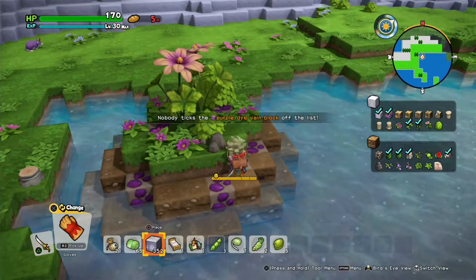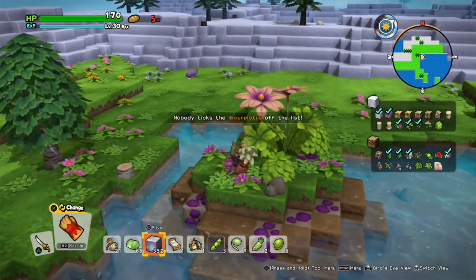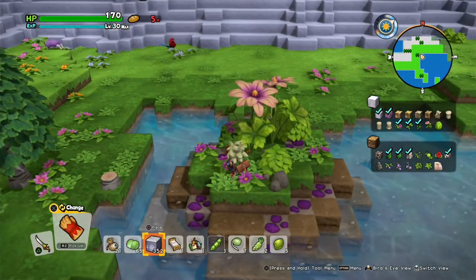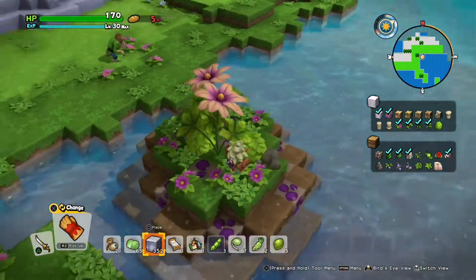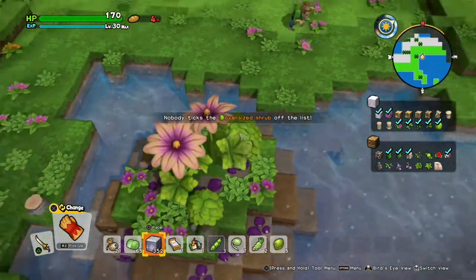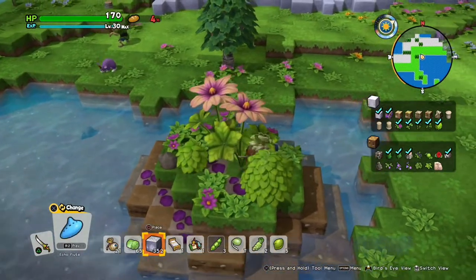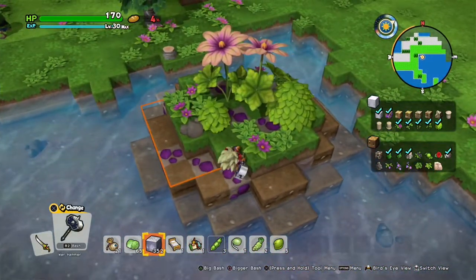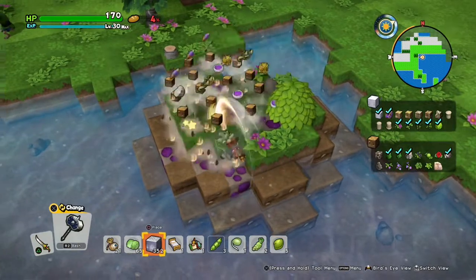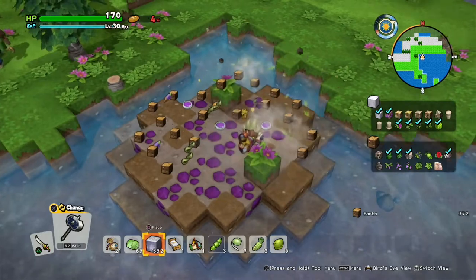Here we have purple dye vein block. As you can see, these are very small islands in the water. You have perpictus, you have holly rock, you have oversized shrub — obviously that's just a big medicinal shrub. Just make sure you destroy and gather all these before you leave them, because I doubt you've gathered these before.